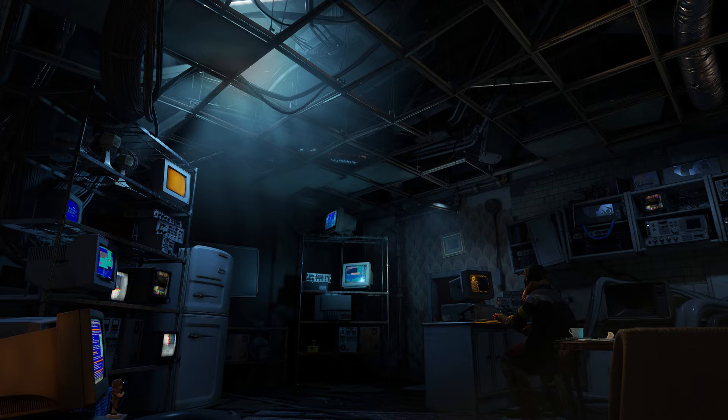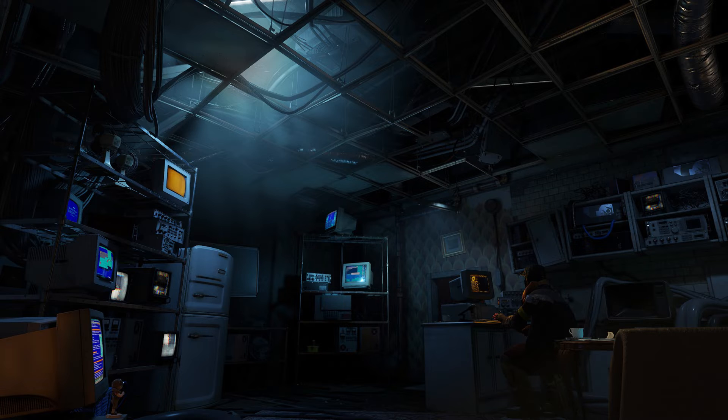In Half-Life Alyx, you play as Alyx Vance in a story of an impossible fight against a vicious alien race known as the Combine. Playing as Alyx Vance, you are humanity's last chance for survival. The game is near photorealistic and rumored to be 12 to 16 hours long. Half-Life Alyx is Valve's return to the Half-Life universe after over 12 years.